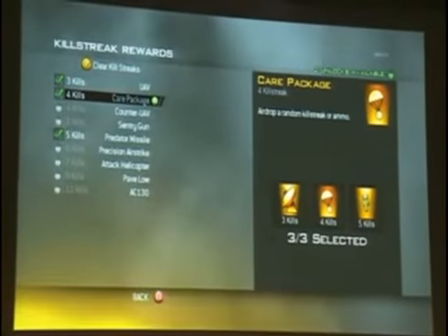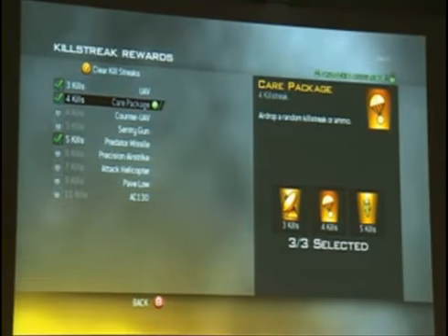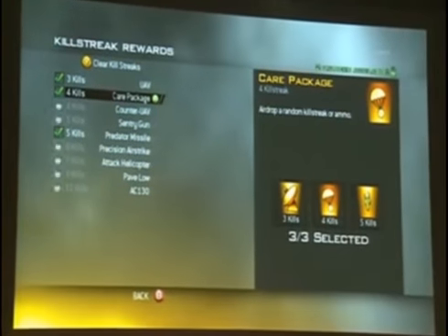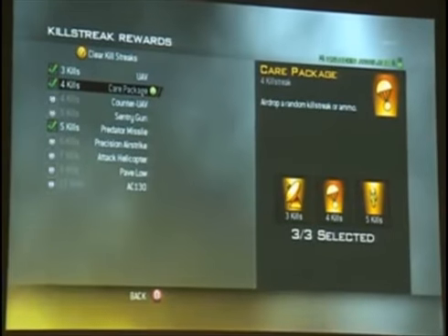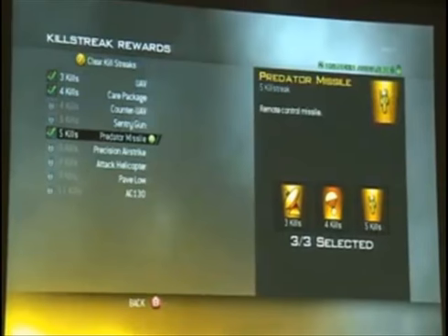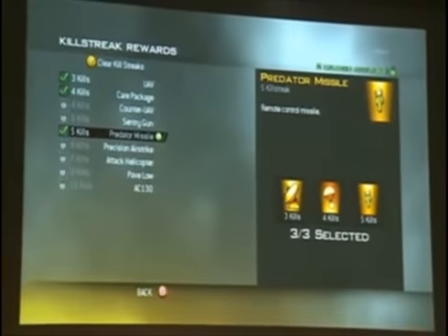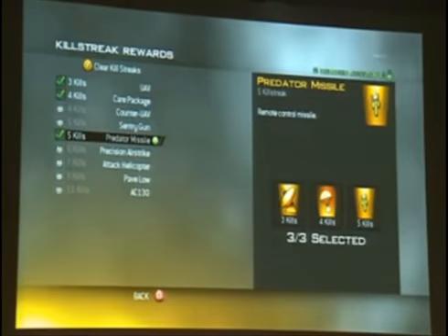You have an airdrop marker when you get this killstreak. You throw it out, smoke goes up, a helicopter drops in, drops a crate, and you're able to capture it. In that crate you're either going to get ammo or a random killstreak. They're all weighted, so the lower killstreaks are more common, but you could possibly get an AC-130. The fifth killstreak is the Predator missile — basically a remote control missile that you control. You open up your laptop, you're on the ground, you've got a few seconds to see the bad guys and blow them up.